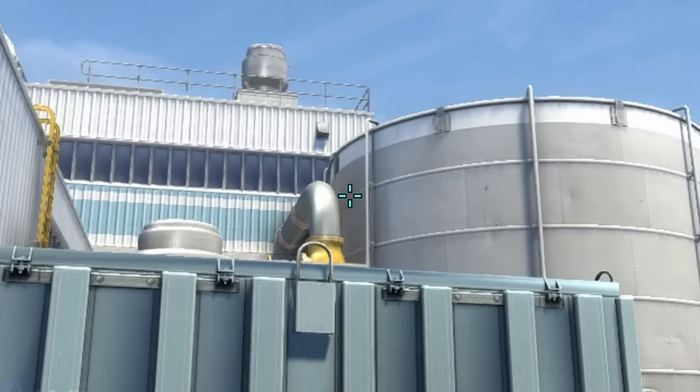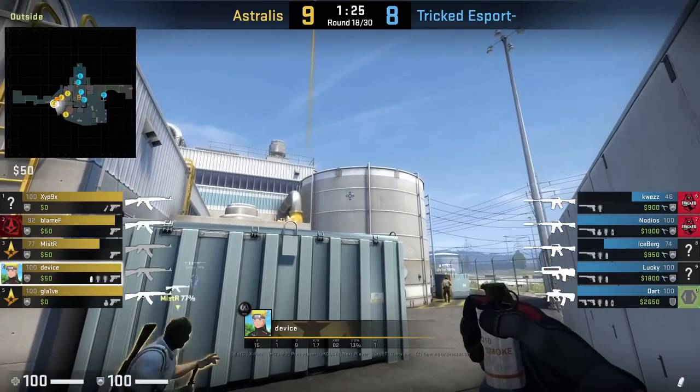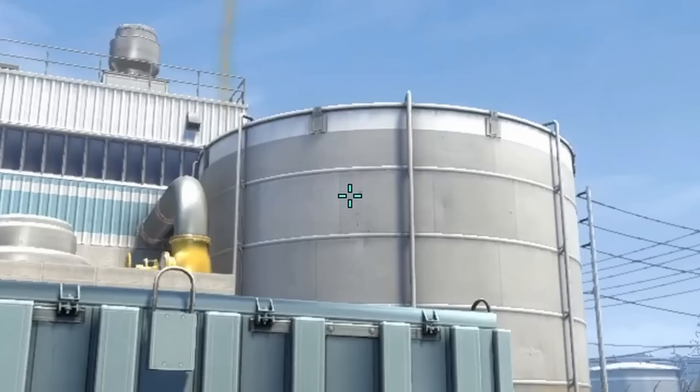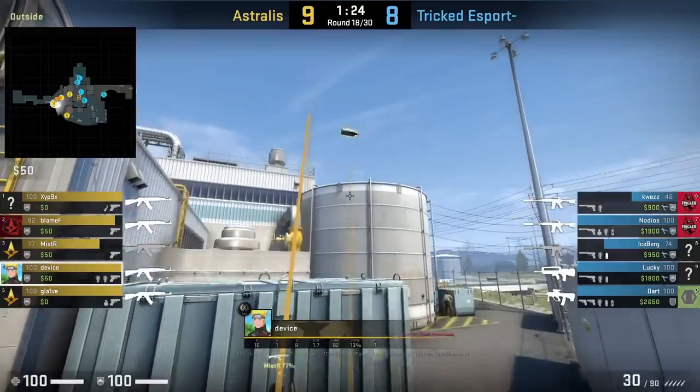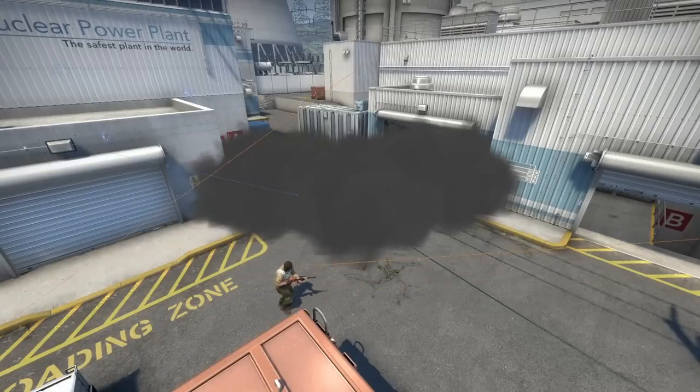The first smoke while standing: aims here, then presses his run throw bind. After throwing his first smoke, the smoke that he dropped originally is going to be automatically picked up. Then without moving, after pressing his run throw bind, he puts his crosshair here, jump throw.